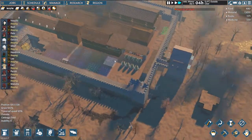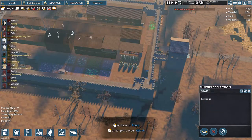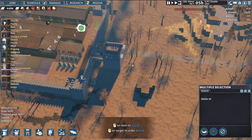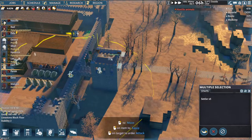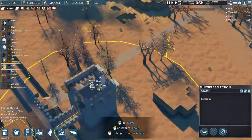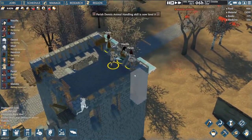Maybe we do something about them. Vassila, Dale, Carl Parrish, Java — all of you. Draft up, get up here. Get these wolves.